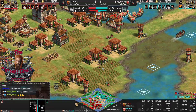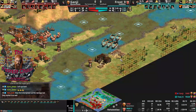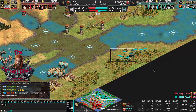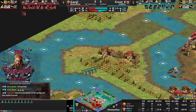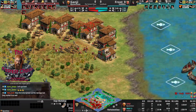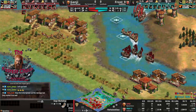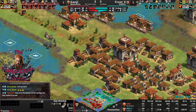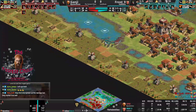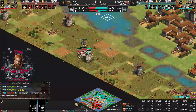Frost is pushing a bit on the right side for wood control. Look at Ganji on the left — he quick-walled his wood line with siege workshops. That looks great, and if he ever loses the wood he can swiftly audit it so Frost doesn't get it. Camels now in defense against the Hussar raids. Ganji didn't think raids would play a role — farming ego. 130 pop for Ganji.